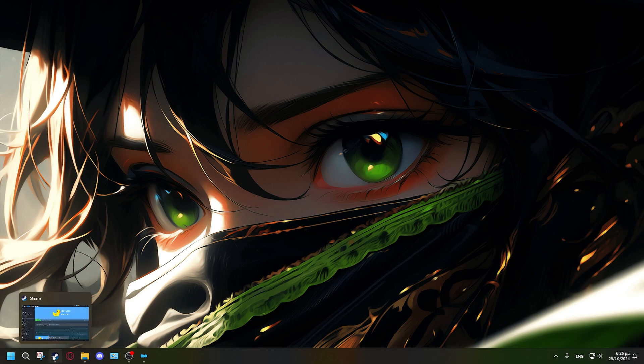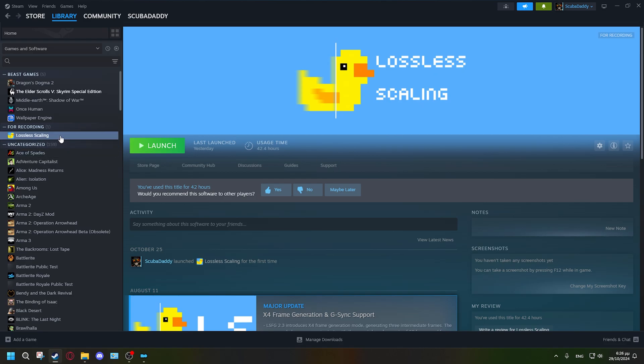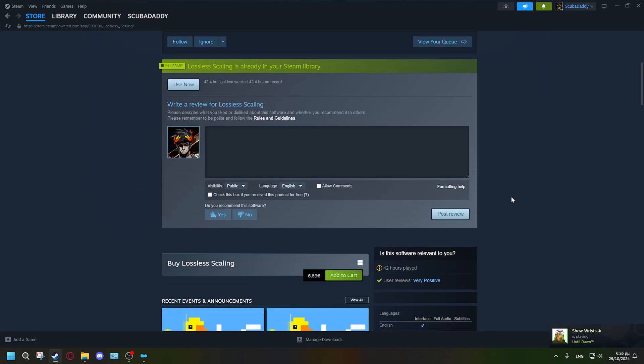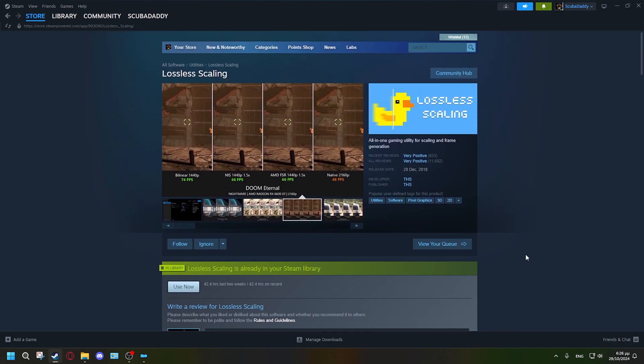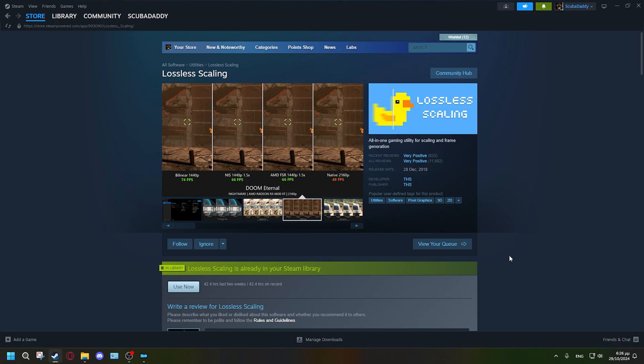What you're going to do is open Steam and find 'Lossless Scaling.' This little application right here costs about seven euros — or roughly seven dollars — and this thing is an absolute lifesaver.